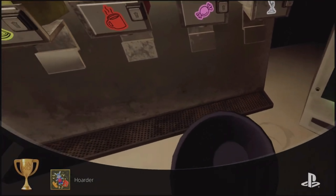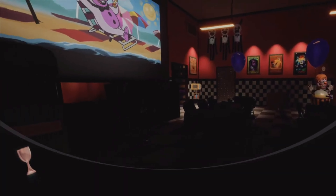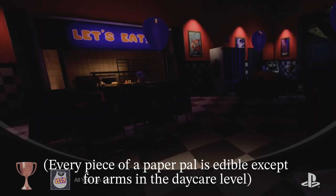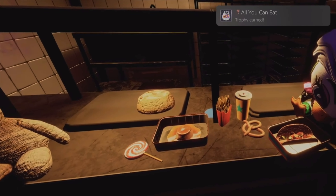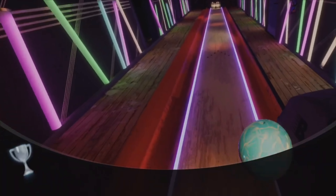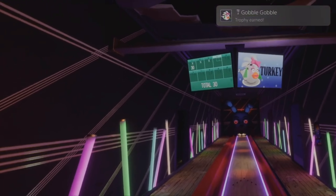For 'Hoarder,' keep playing levels until you unlock everything from the prize dispensers after levels. For the eating achievement, I'm not 100% sure — it's either go into every level with food including the Daycare and eat everything, or just eat everything in the back area. I got it after eating a pizzerito at the back. For 'Gobble Gobble,' get a turkey in bowling — which is three strikes in a row — it is not easy and it took hours.